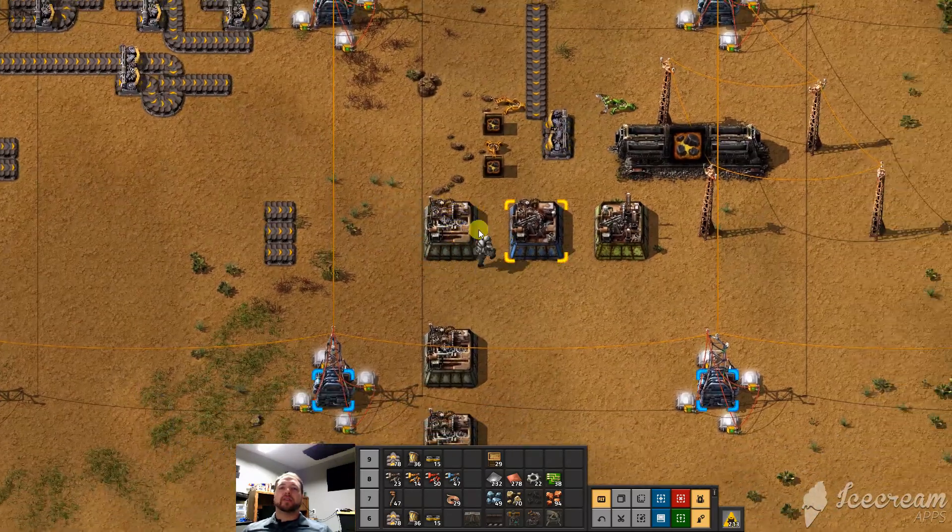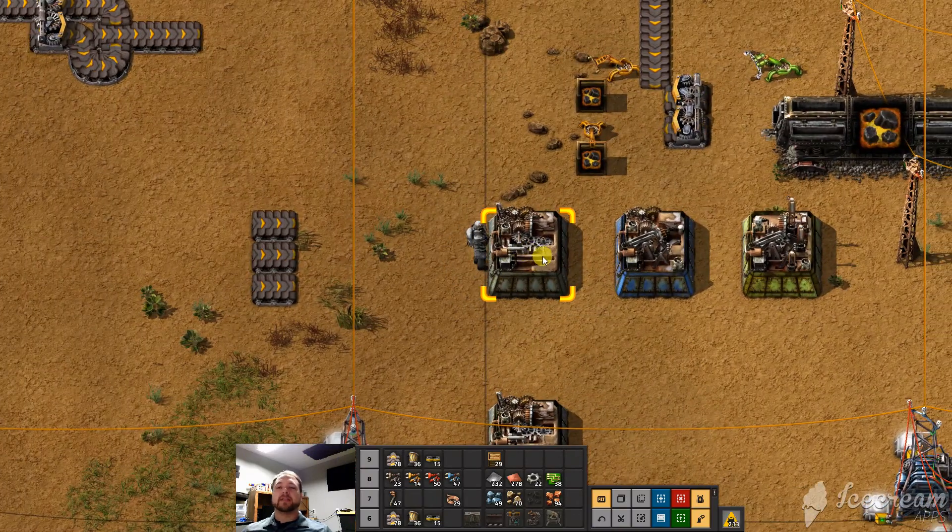We're building factories to make things to make more things, and then those things make more things. That's essentially what we do, and we always need more iron.